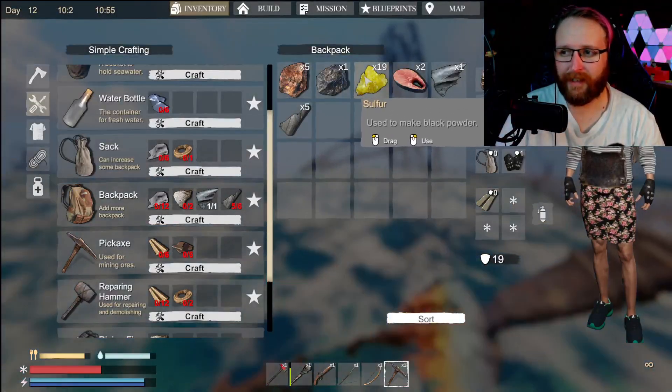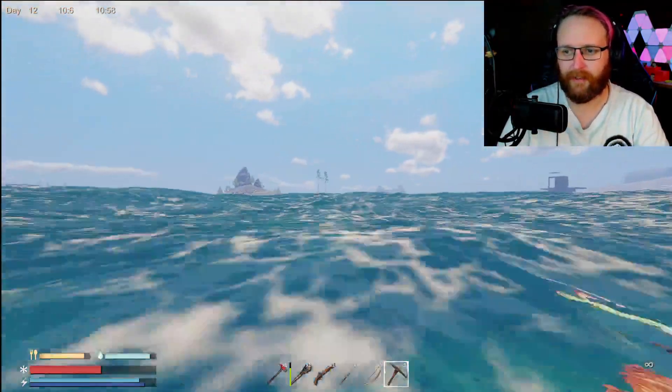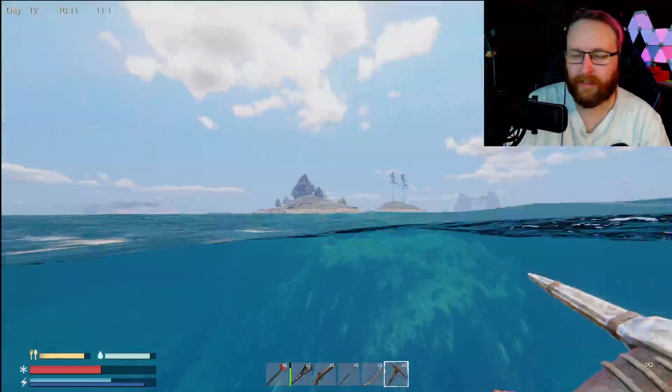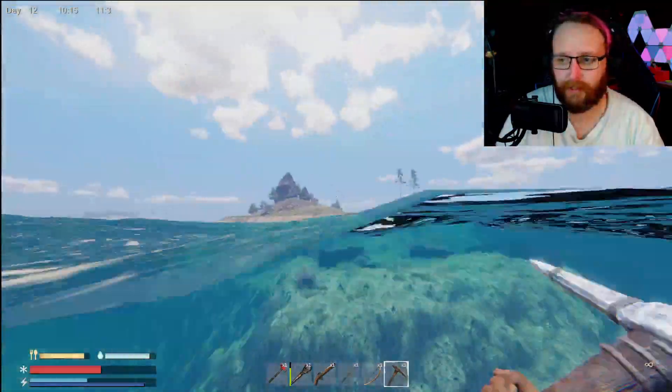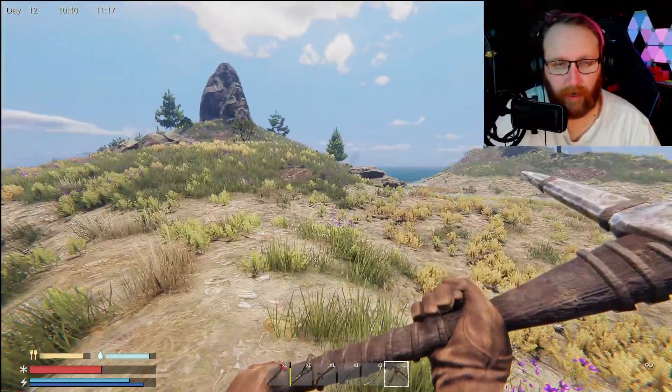Now we've got 19 sulfur, so our next goal is to go find some copper and some iron. These you're going to have to head to the different islands — you're going to have to go exploring. These ones are found above land. I don't know if they're found underwater yet, but I know there is some on this island right here, so that's what we're going to go and find.